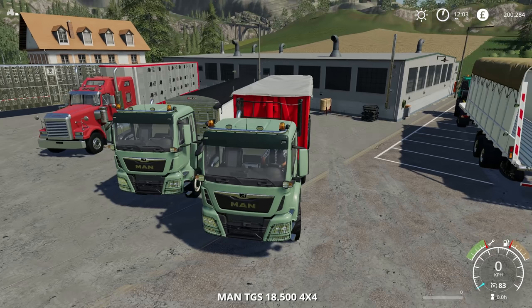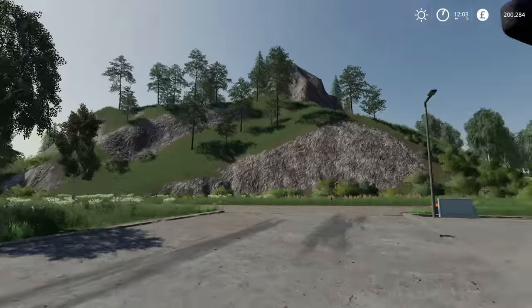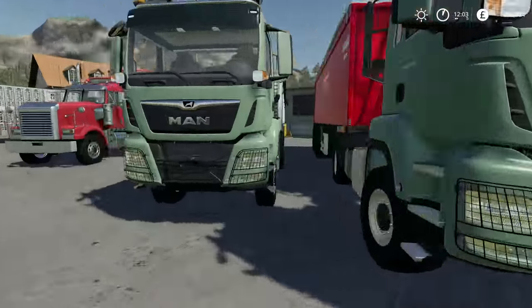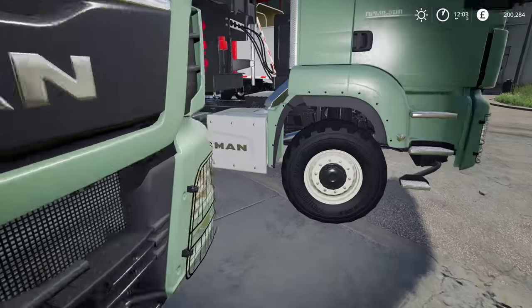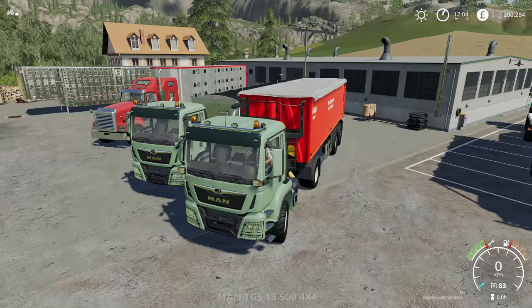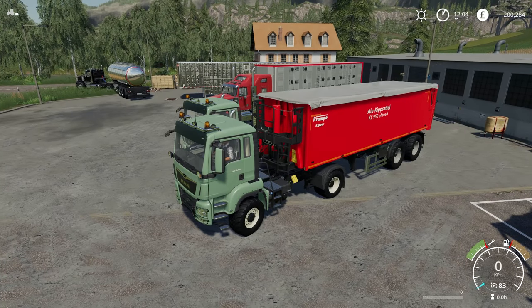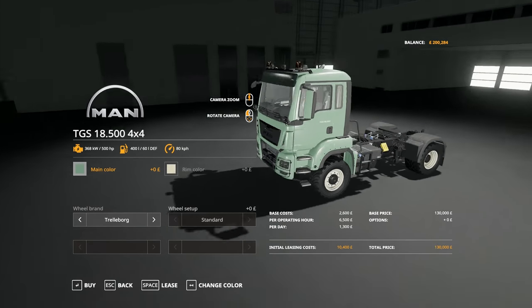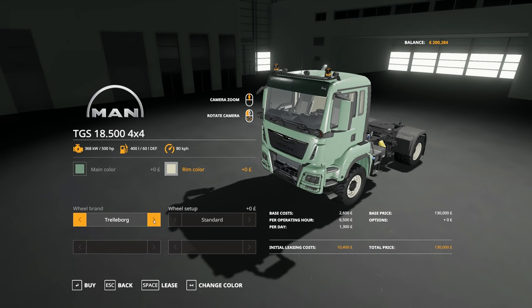We then have the MAN TGS 18500, or the MAN, depending on what you want to call it. These two are actually the same — I've bought two of them just to show you the two different wheels you can put on: basically the road tyres or the off-road tyres. On the back we have the Cramp Kipper, which is a tipper trailer. In the store you can choose between all of these colours and also customise the rim colour. You can choose between Trelleborg and Lizard.